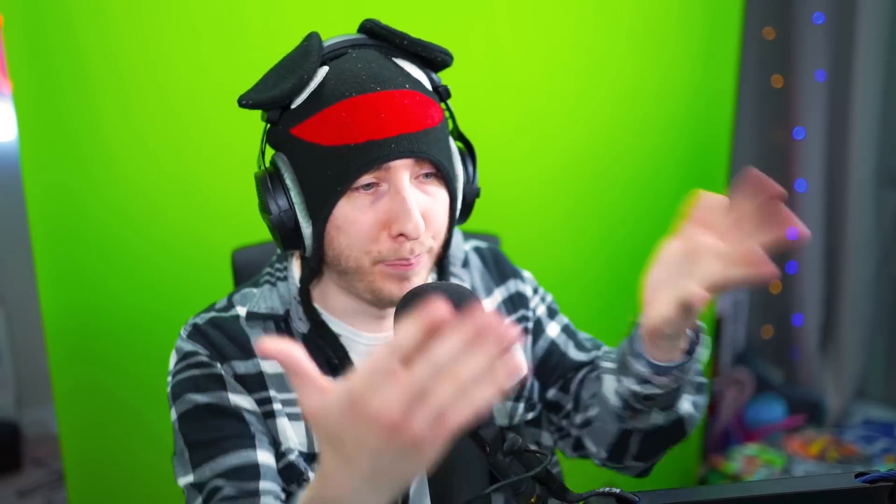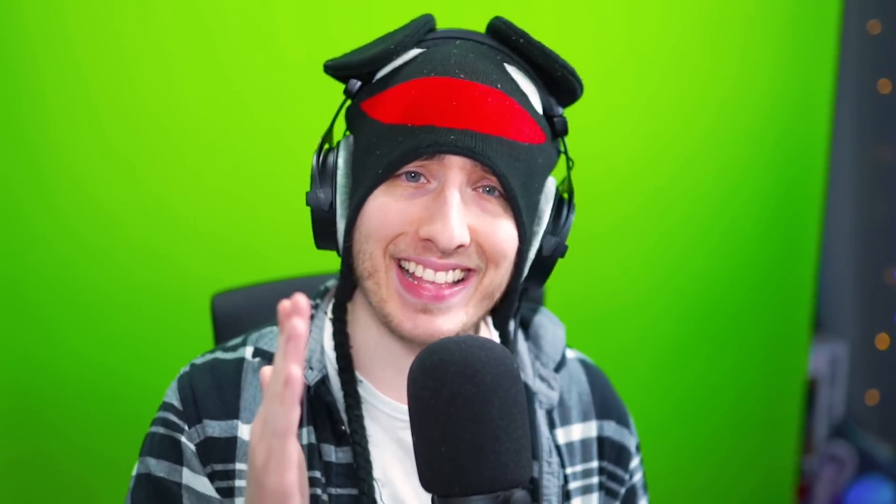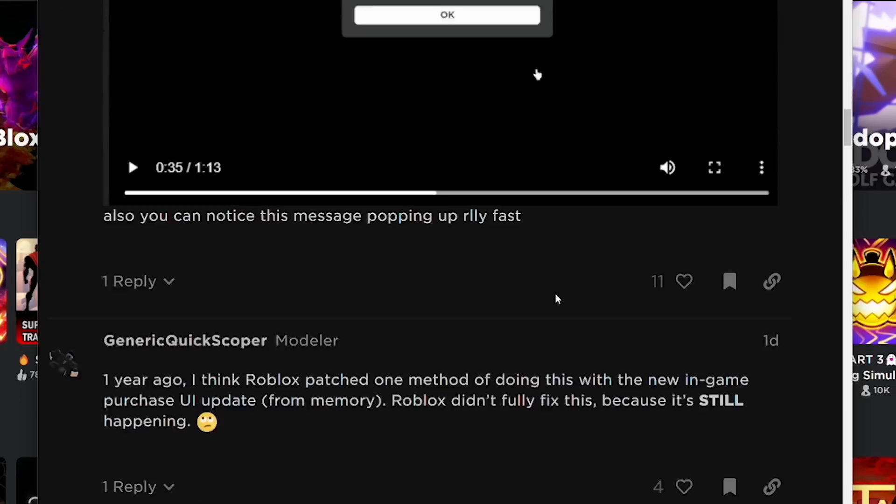That's when he starts to get a little suspicious. He leaves the game, goes and checks his Roblox transactions, and boom — there it is: October 21st, purchased donation DWC, amount minus 100,000 Robux. This man just lost a thousand dollars just like that.